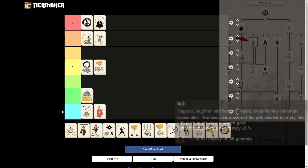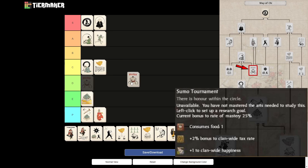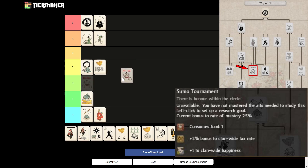Then we get to the Sumo Tournament, which I originally planned to place into C tier but after some rethinking I will actually put it down into D tier. The bonus to clan tax rate — it's there and it's nice. Happiness is important, which is why I wanted to put it higher. The consumption of a single food isn't that bad, but it is still consumption of food which is slowing down your economic growth. The main problem is you need to get through a few arts to reach it, especially the loyalty art. I'll only say it's useful in some cases where you're in a position to actually get it — but generally I will just skip it and go for other happiness-boosting arts.